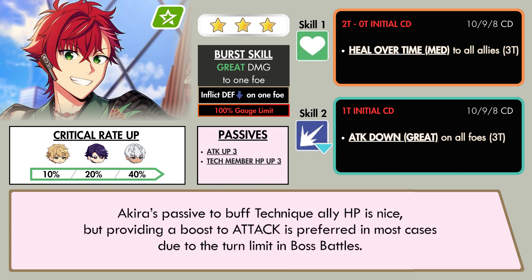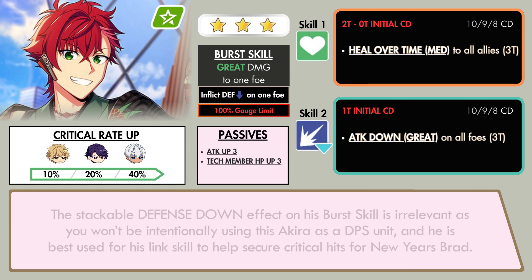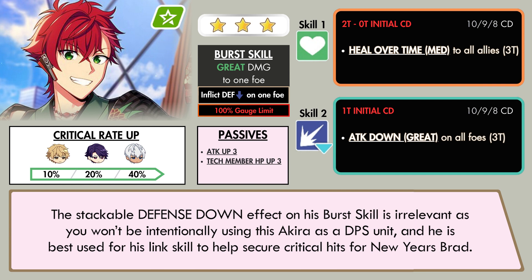Acura's passive debuff to the allies' HP is nice, but providing a boost to attack is preferred in most cases due to the return limit in boss battles. The stackable defense down effect on his burst skill is irrelevant, as you won't be intentionally using this Acura as a DPS unit, and he's best used for his link skill to help secure critical hits for New Year's Brad.